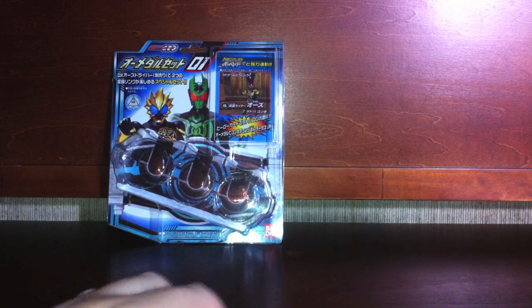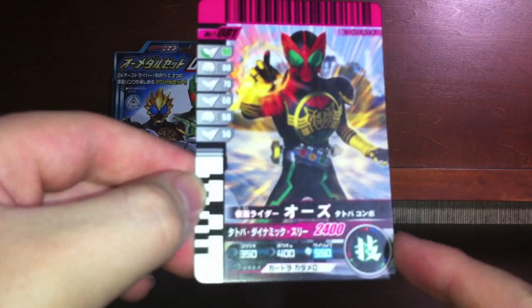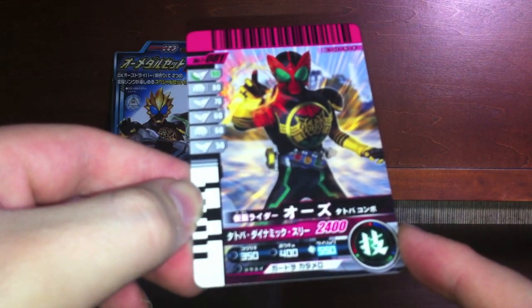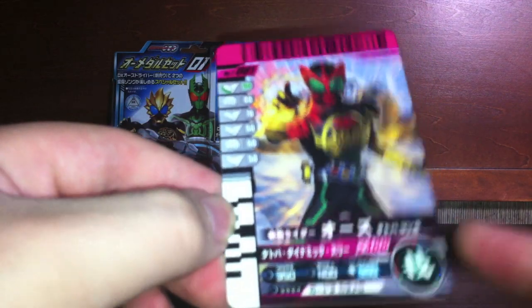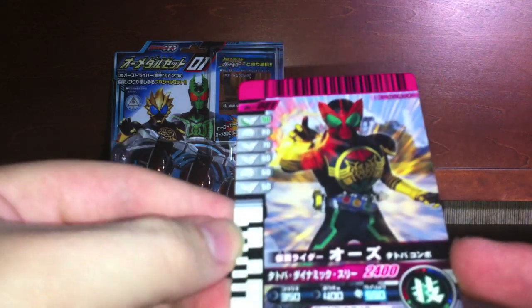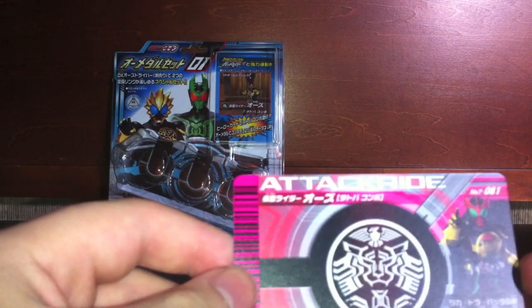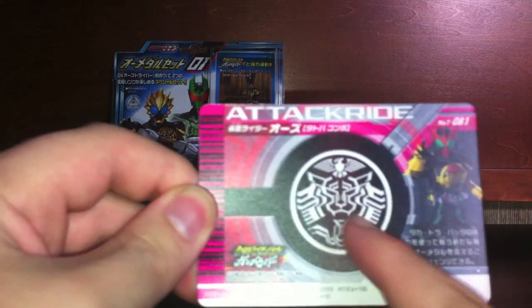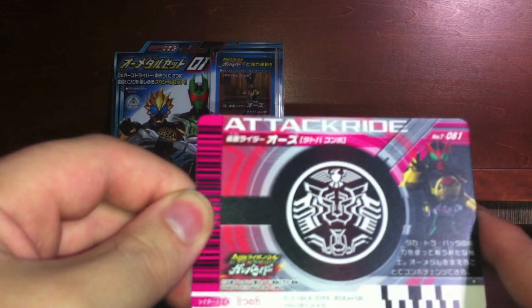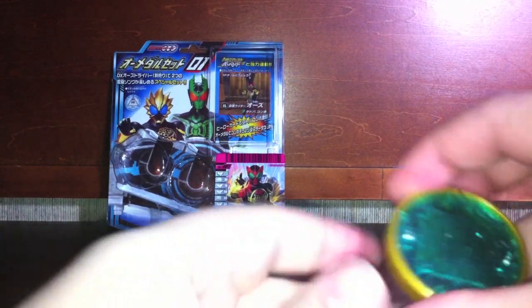Quick look at the Gomberide card. Kamen Rider O's Tatoba combo — 350 attack, 400 defense, 550 final attack. I believe that's what it is; I've played the Gomberide game enough. He's green. On the back we've got an Attack Ride for Kamen Rider O's Tatoba combo, with the Tatoba tribe logo going on back here. Very, very cool — makes an interesting tattoo for all you weird tattoo folks.